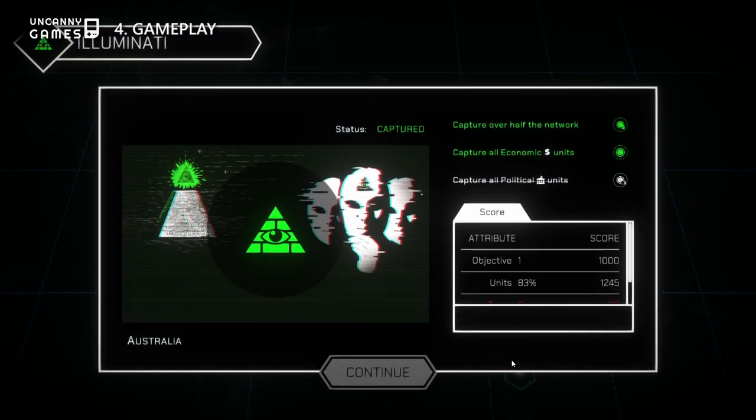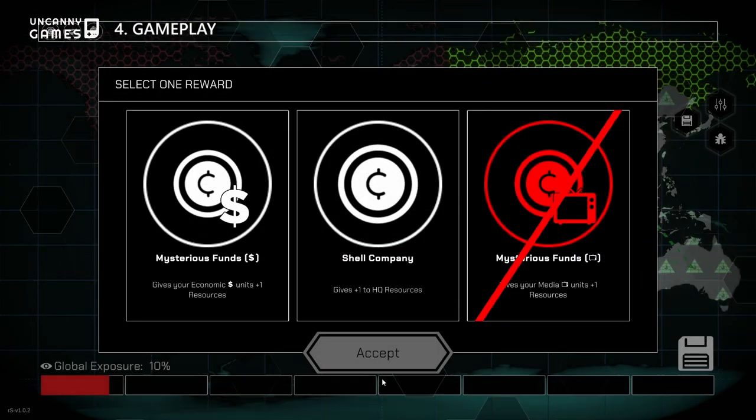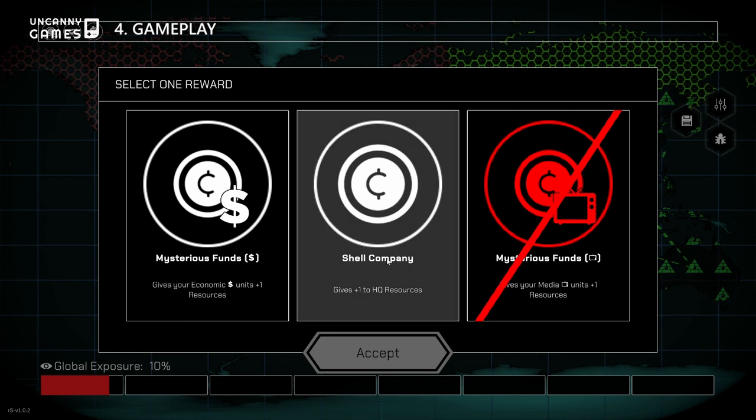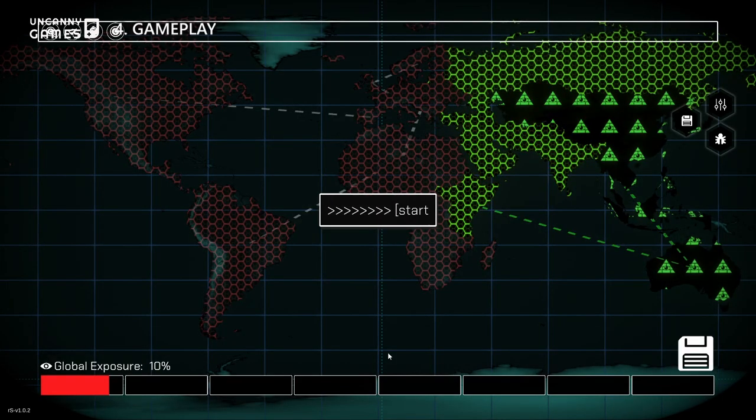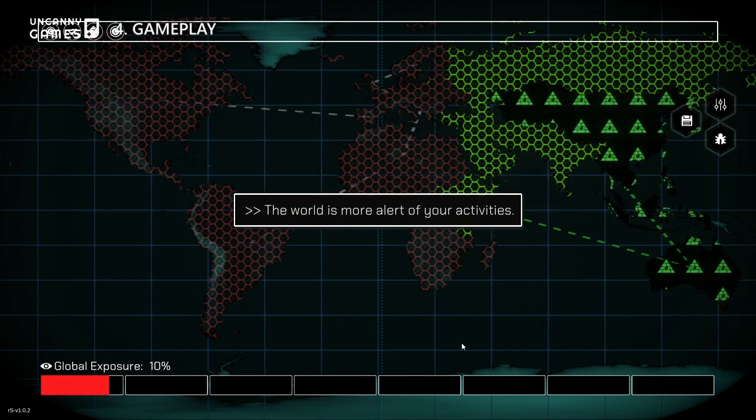Conversion is purely a numbers game where the individual with the highest number wins. Every region has its own unique bonus objectives that net bonus rewards and stats, which will be absolutely crucial especially in the later half of the game, when regions will be on high alert and your cash and intel resources will be severely hampered.